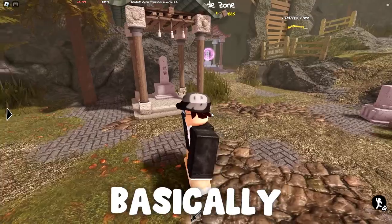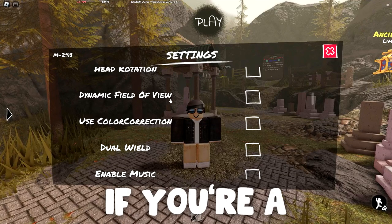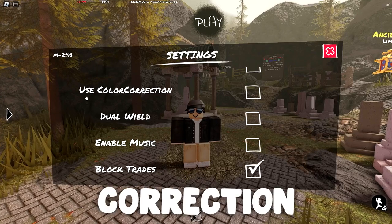Next up is dynamic field of view. This is another thing that's kind of pointless in my opinion. Basically, it just increases your field of view while you're running — it looks nice, but it's kind of pointless if you're a competitive player, so I'd suggest turning it off.